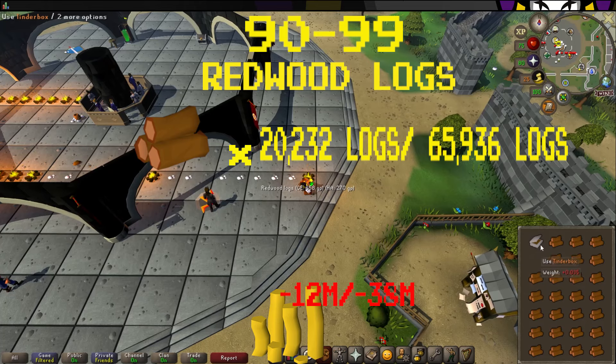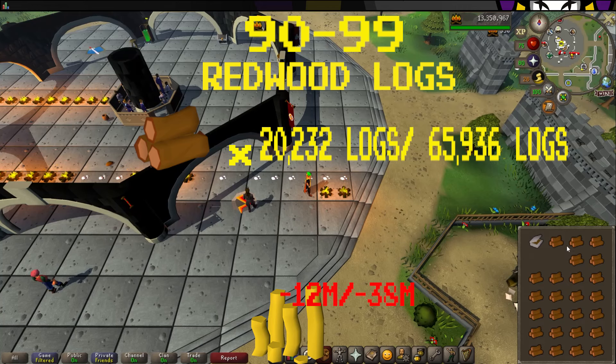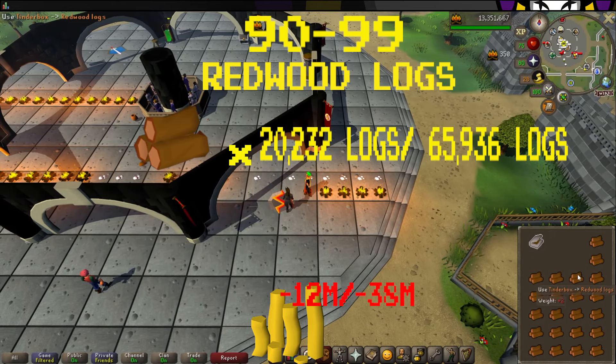And finally, from 90 to 99 in firemaking, you will be burning redwood logs. It will take 20,232 logs using the regular method and 65,936 logs using the AFK method, costing you 12 mil for the regular method and 38 mil for the AFK method.